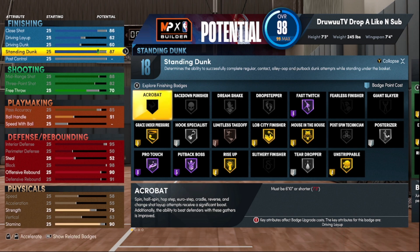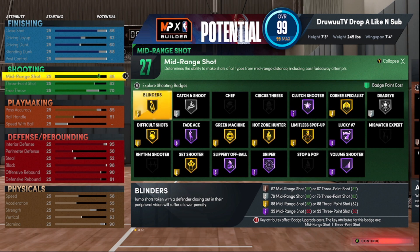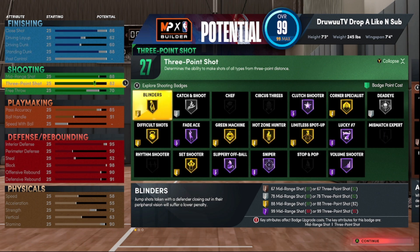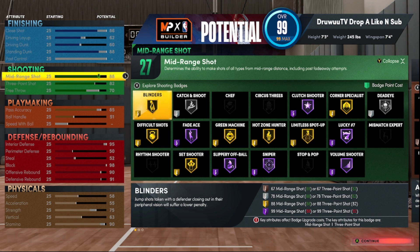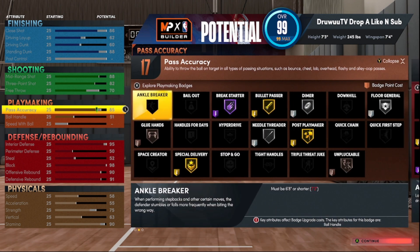Didn't touch post control. You do not get gold Posterizer because you don't have a 90 standing dunk — if you want it you can take something else down. Shooting: I wanted to maximize that. The 88 mid-range will get you gold Blinders, and the 82 three-point shot gets Limitless and Spot Up on gold. So you'll be able to stretch the floor as good as anybody. Gold Blinders on a 7'3" — I might be cheese. Someone make this build and let me know how it goes before I make mine.